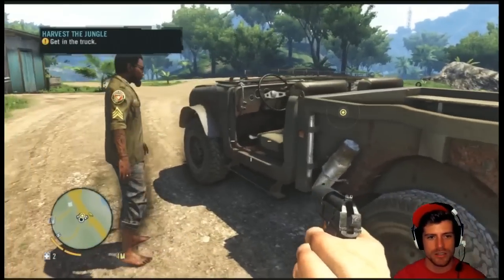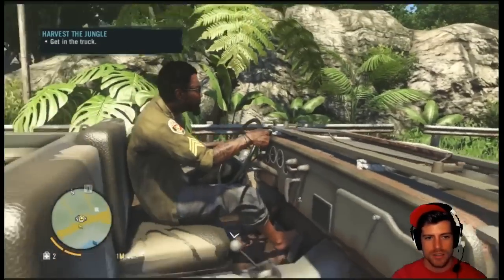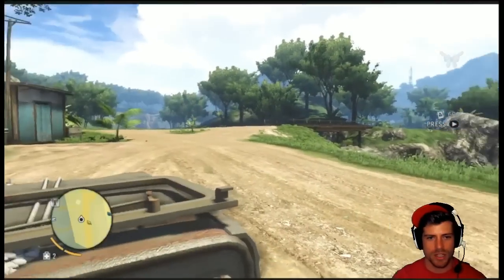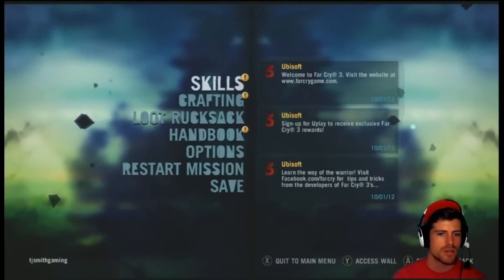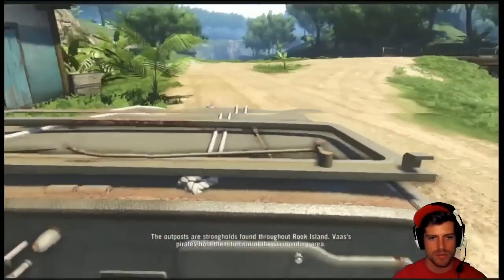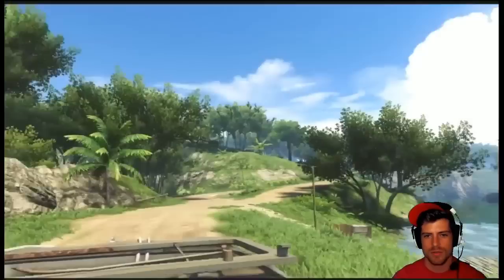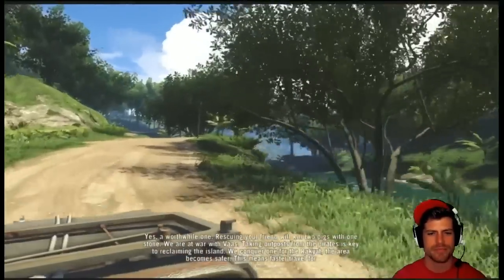Get in the truck. Hold X to interact. It's go time. What's this outpost they've taken Lisa to? The outpost has strongholds found throughout Rook Island. Vaas's pirates use them to control the surrounding area. So we're heading into a fight. Hell yeah, we are. A worthwhile one.